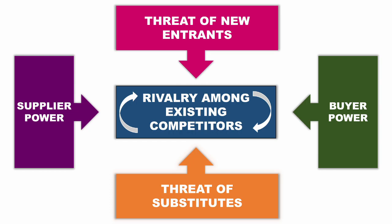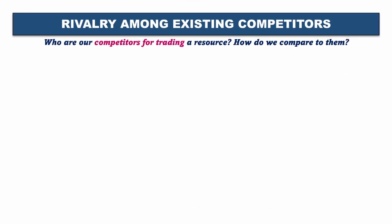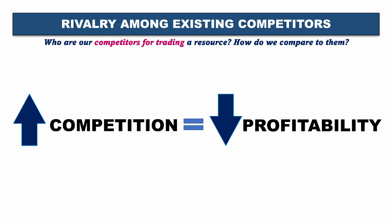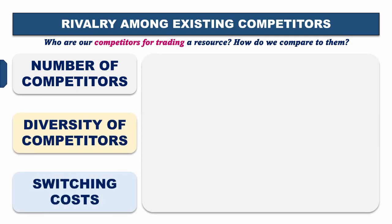All of these forces influence a company's profitability. As we dive into each segment of this model, we'll be able to analyze how much of a competitive advantage we have in trading our resources. Let's first dive into our existing competitors for trading ore and how we compare to them statistically, based on our hexes and placements. Generally, the more competitive a market, the lower the profit opportunity. These three components will help us with our evaluation.